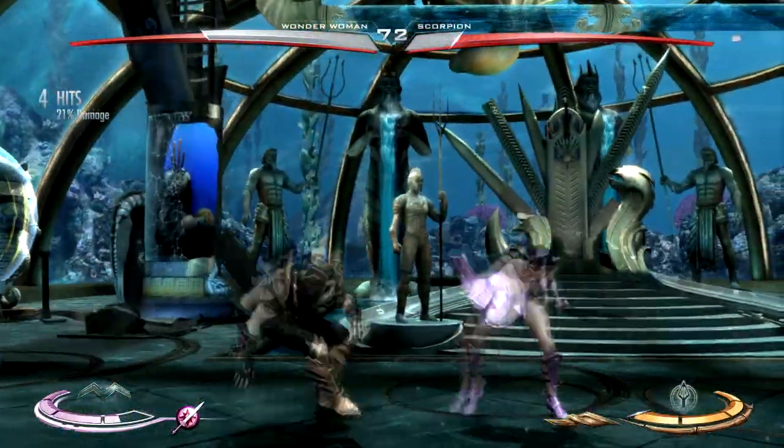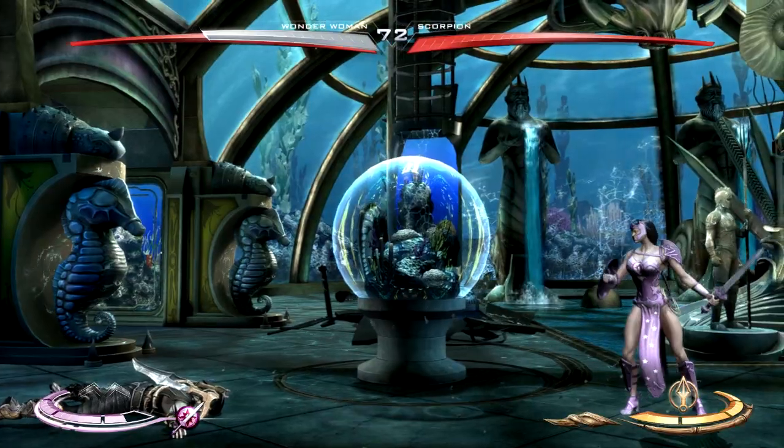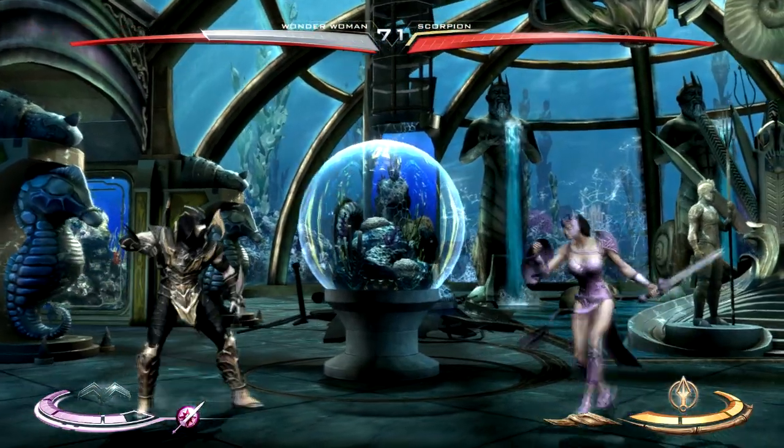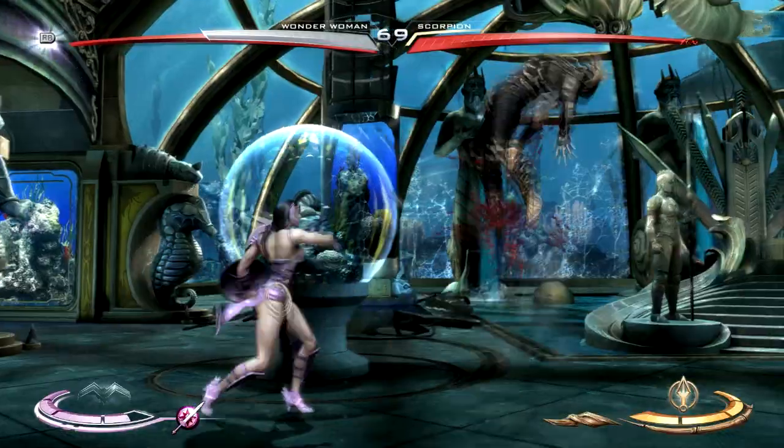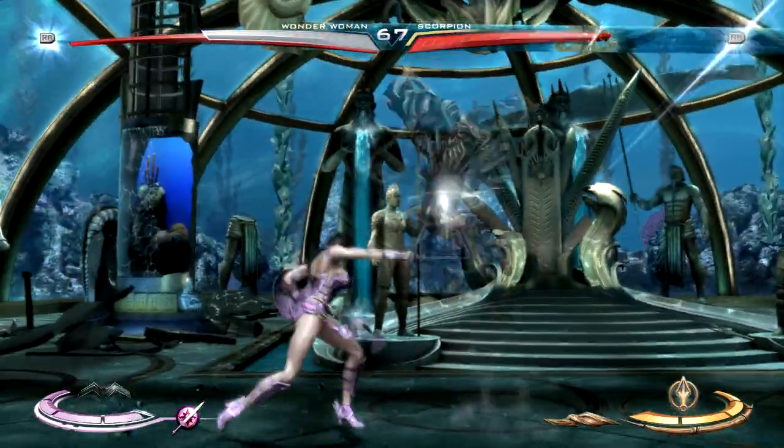Custom stuff in the skin would be the name — I think the name's still Wonder Woman, I can't really see in the render thing. But also the pink on the bottom, as well as the pink sword and shield. It's a nice little addition that compliments Star Sapphire well.